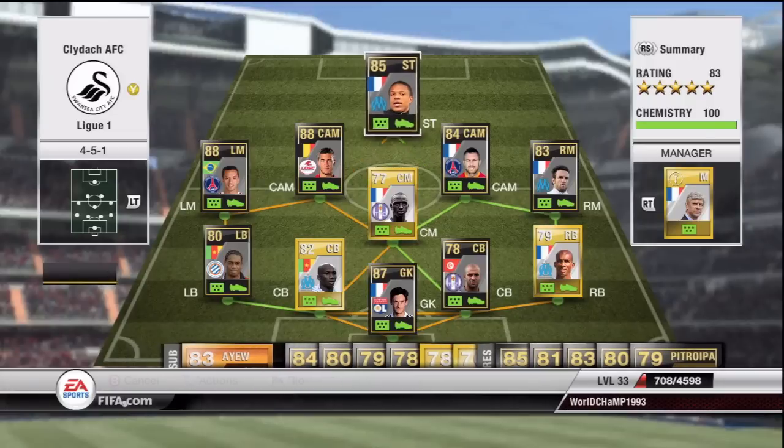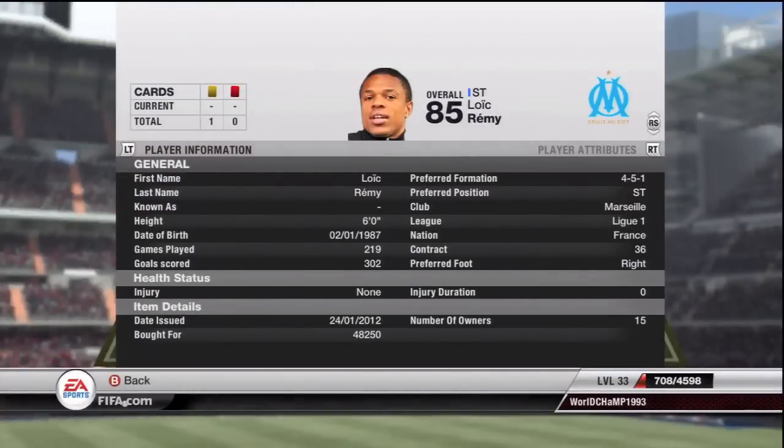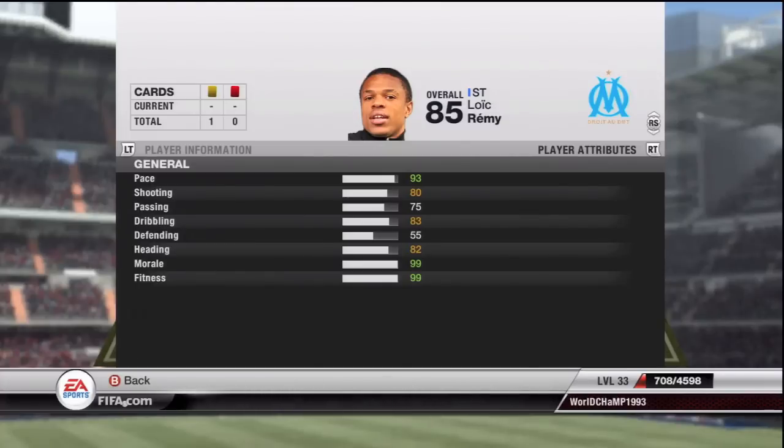We start up top with second inform Remy — 93 pace, very good shooting, one hell of a player. You can also consider this a pace team; a lot of League One players are pacey and that's one of the reasons I like this squad. I got Remy for just under 50,000 coins, which for a player of his stats is a decent price.